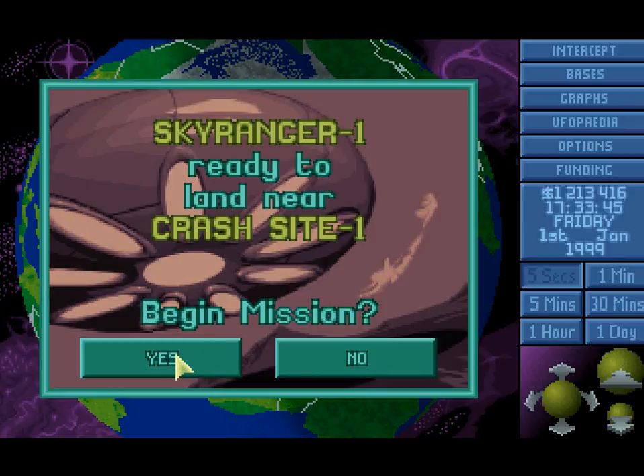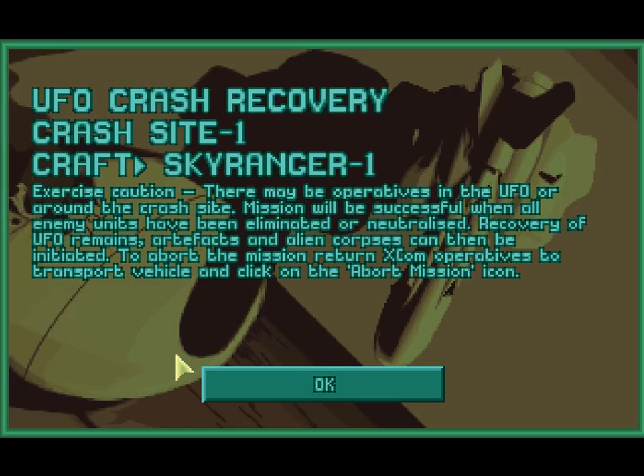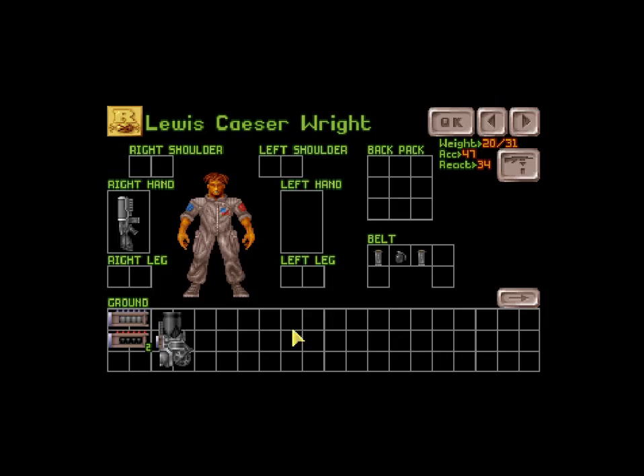Not even eight minutes in and we have our first crash site. This is gonna go so horribly, as we only have eight people. Now this is the inventory system — this bit here, you know, this was all in the original. These stats up here were added in via the settings, thankfully.